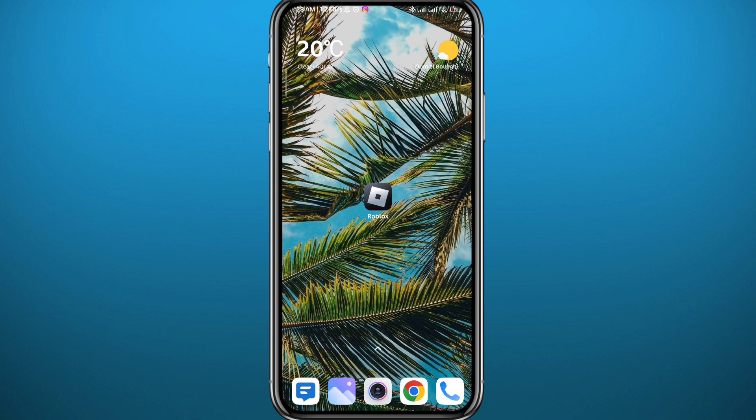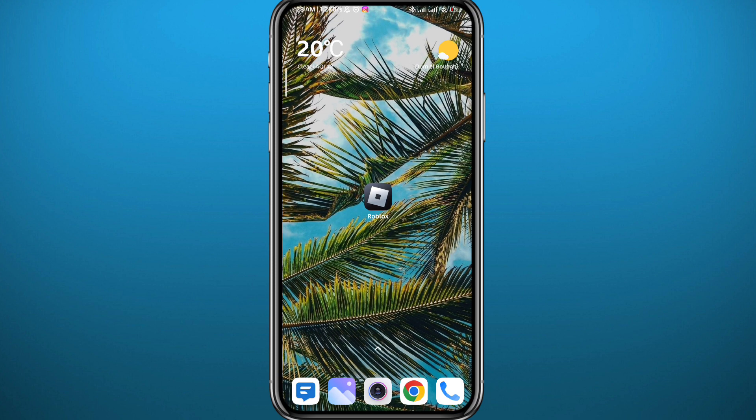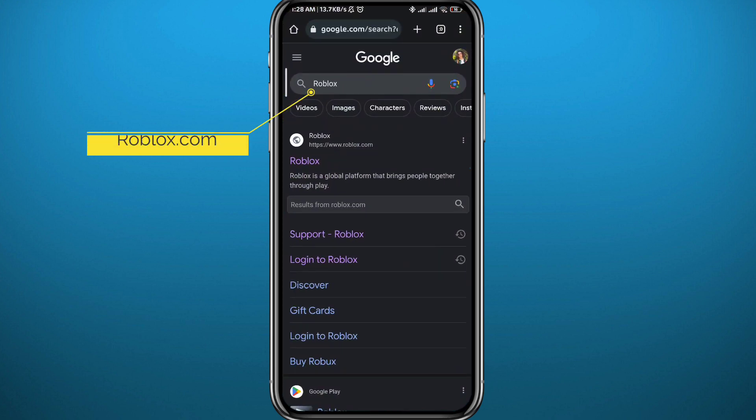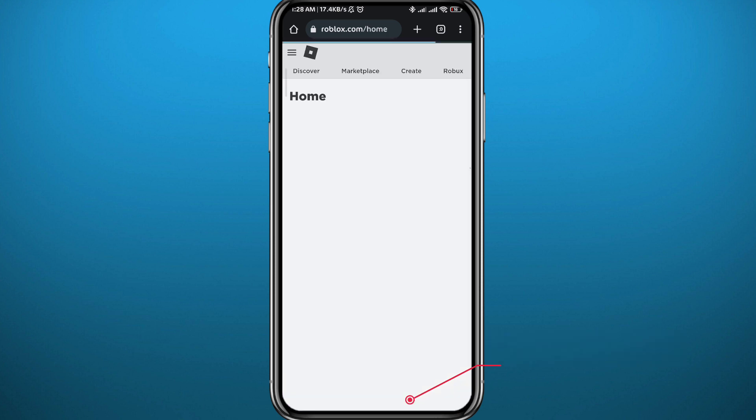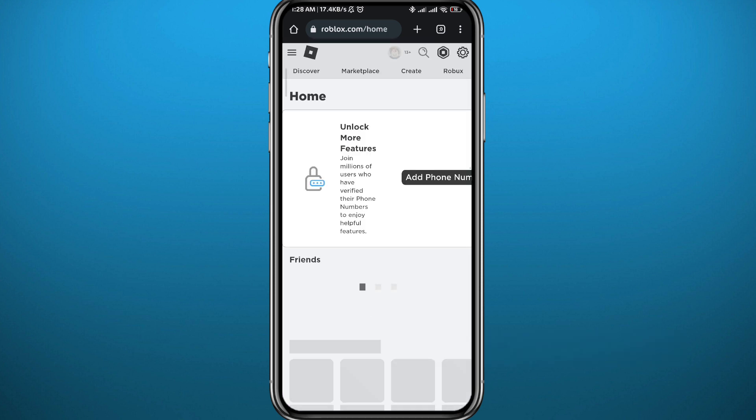First, we won't need the app, so we need to go ahead and open any browser. I'm going to use Chrome, so open Chrome and search for Roblox and open the website roblox.com. Make sure to go to the web version — tap right here on 'Continue in app' we don't want that, we want to stay on the web.